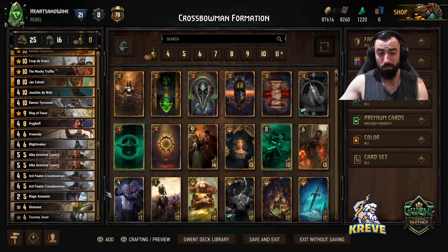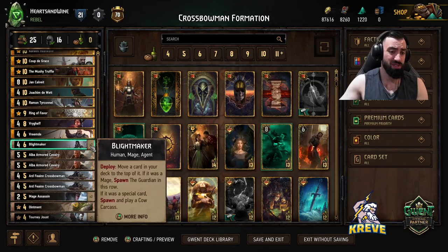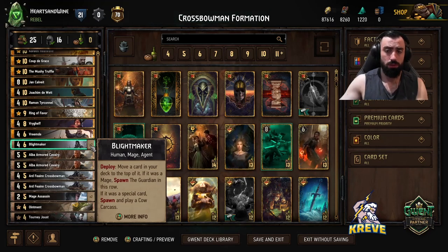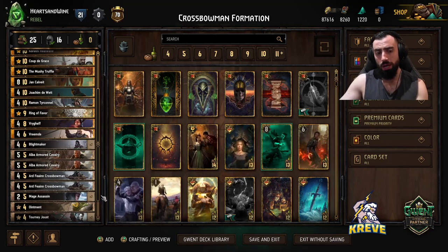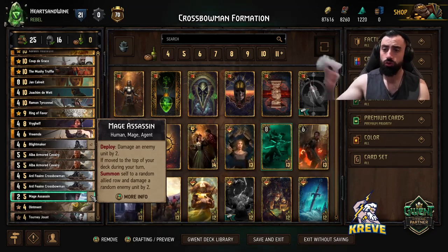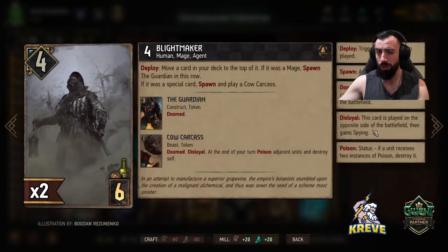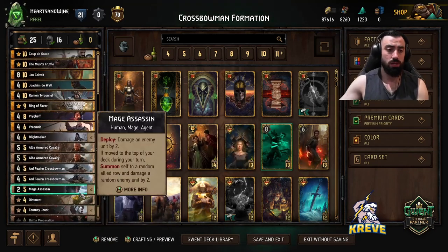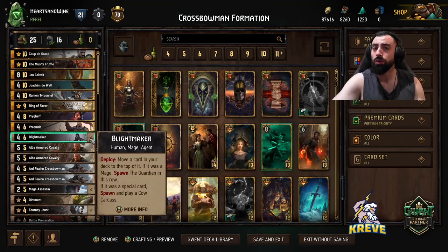I am running the Blight Maker package, which is pretty typical for me in my decks. I do like the tempo it gives us and the thinning. You're just playing the Blight Maker down — it allows you to choose a card from your deck to move to the top. The card you're going to move is Mage Assassin. The Mage Assassin gets drawn out to the board, 2 points of random damage, and you get to spawn the Guardian as well. So it's some nice tempo. The idea is that you always keep both Mage Assassins in your deck at all times and have the Blight Makers on you round 1 to help get round control.